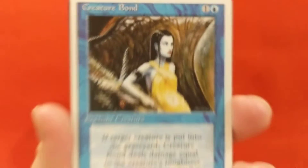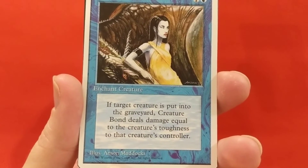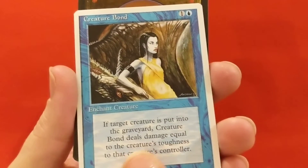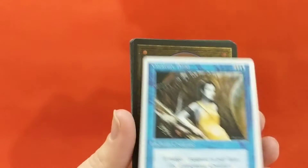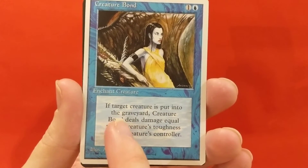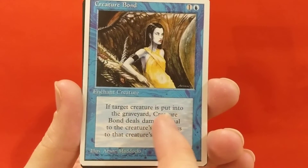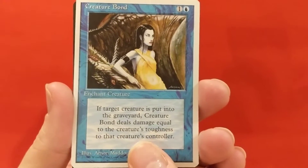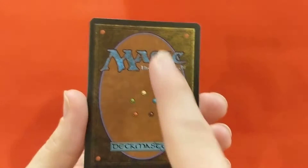Creature Bond - she's got that weird look in her eye. Enchant creature: if target creature is put into the graveyard, Creature Bond deals damage equal to the creature's toughness to that creature's controller. I was thinking of all the ways you could play it - it's kind of like Spirit Link. You could also play it on one of your own creatures, then sacrifice one of your own creatures. No, it deals damage to the creature's controller, so you'd have to put it on one of theirs, or use something like Control Magic.